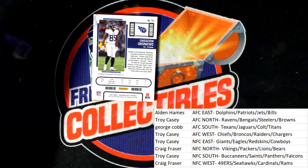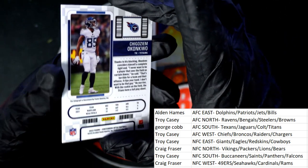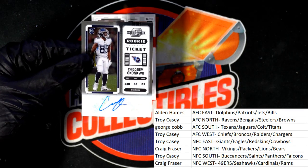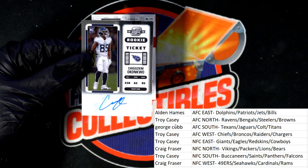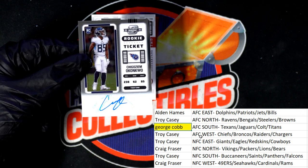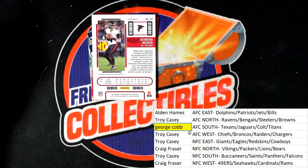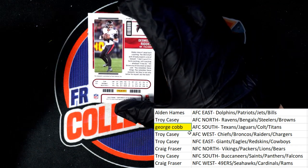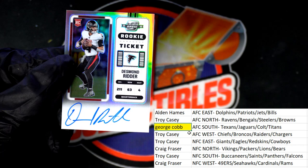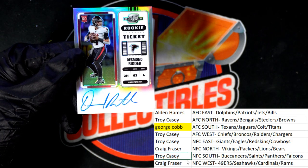Next up in the break — what do we have here? Titans autograph hit! Oh my, that is the AFC South. George, your hit — nice autograph, rookie ticket. And look at this thing; one of the biggest valued hits I've seen on eBay was a Ridder. What is this? Oh, wow, that's really great — NFC South, Falcons. Troy C with a Ridder, oh, nice hit.